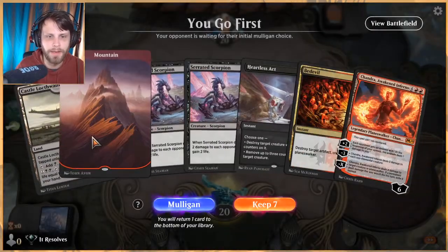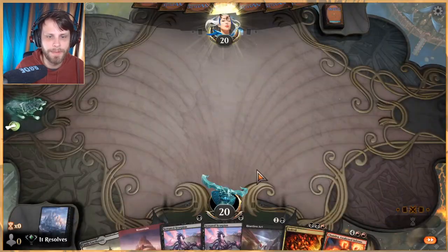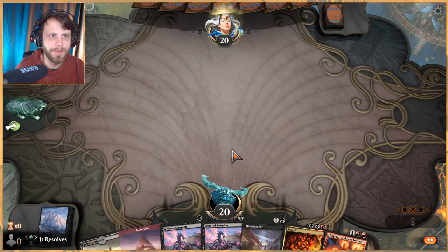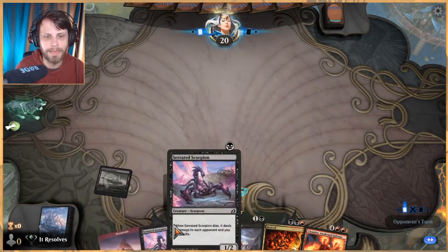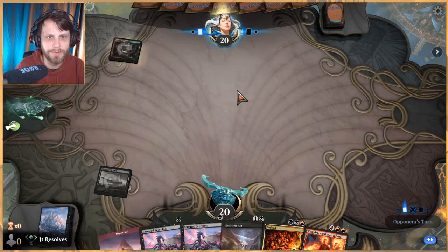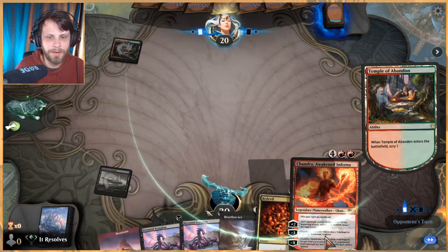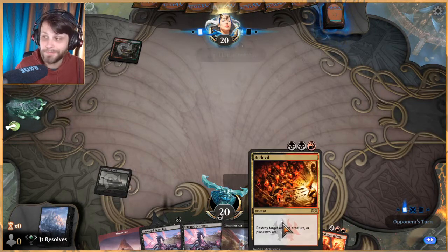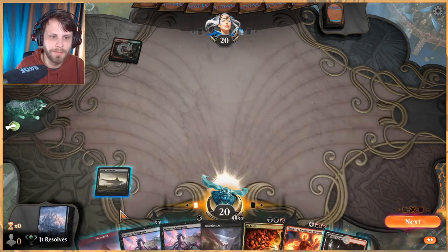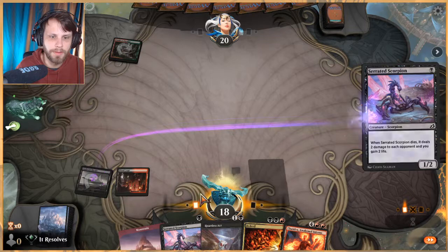This is a very interesting hand — I'm going to keep it, but it's a little weird. There's a very high chance this does not work out. I think we lean on the Castle here. If we can get another black source we're in Bedevil territory, which is great because then we've got Serrated Scorpion with Heartless Act and Bedevil. Let's do this.